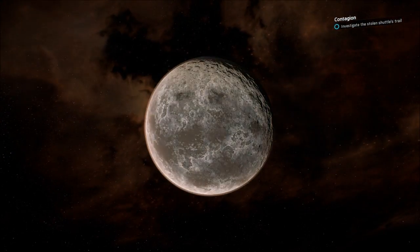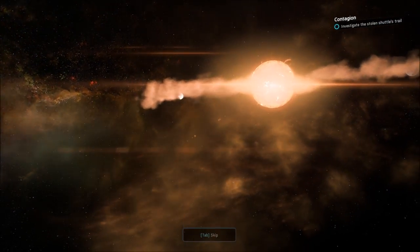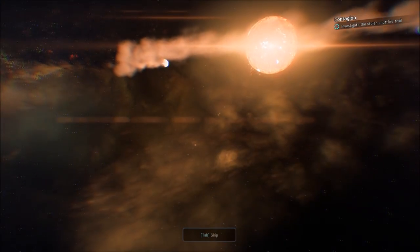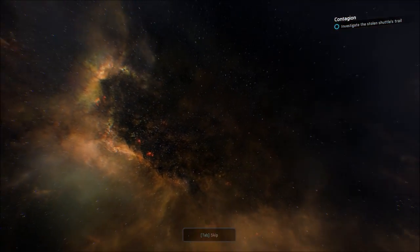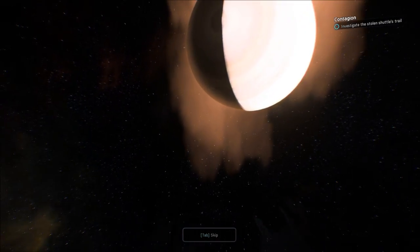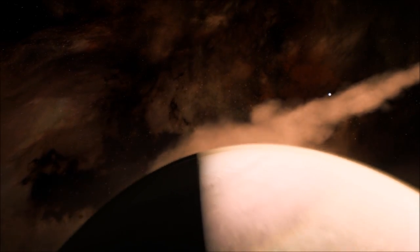Vinveco. Still miss the longer planet descriptions from Mass Effect 1, 2, and 3. Is that the shuttle itself at the end there? Cool looking. Light side and dark side.